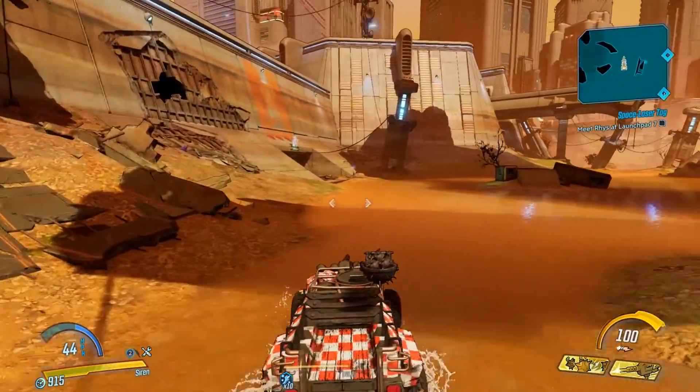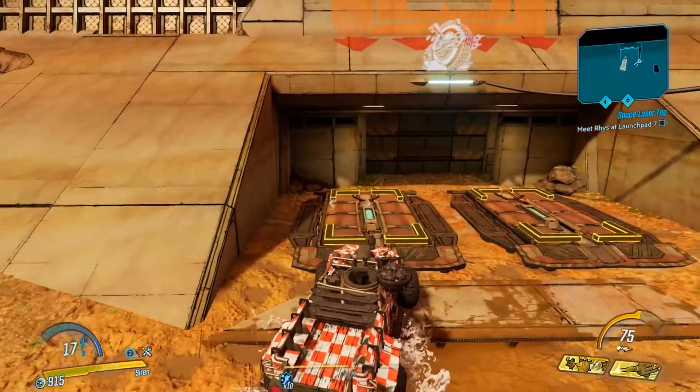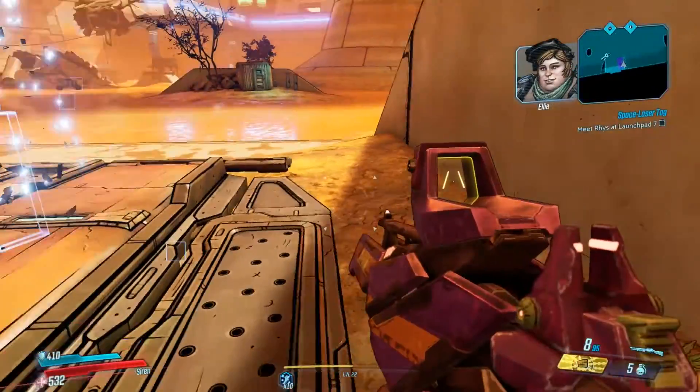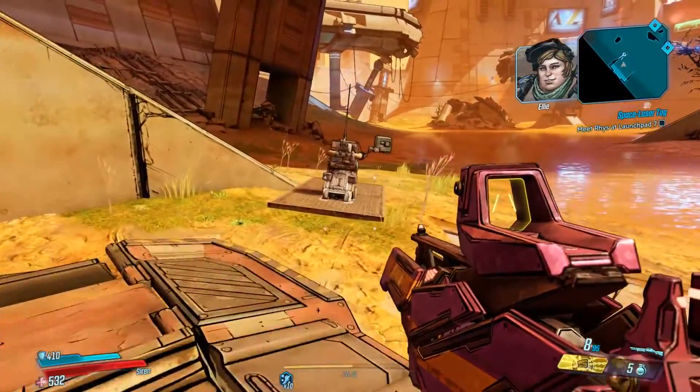What you want to do now is take the technical back to any Catch-a-Ride system and park it on one of the spawn pads — it will scan it in for you. After that, you'll be able to use these on any bandit technical you try to spawn. New parts confirmed right there — that is the crew challenge completed.